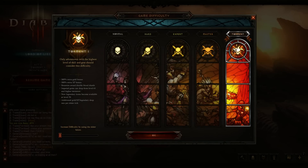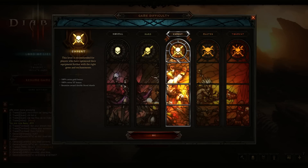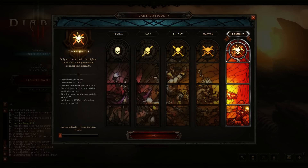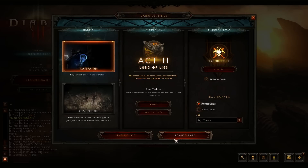The difficulties, instead of being Normal, Nightmare, Hell, and Inferno, have changed — from Normal all the way up to Torment. On Torment you have a difficulty slider, but on Master, Expert, Hard, and Normal you don't. So it's going to be hard to replicate something like MP10, because if I'm not mistaken they got rid of monster power levels entirely, which kind of sucks.